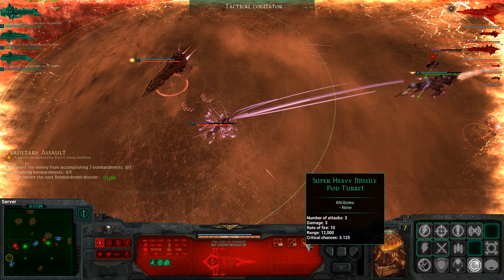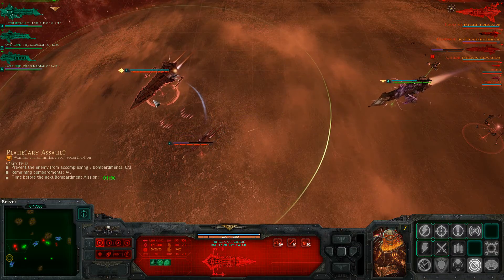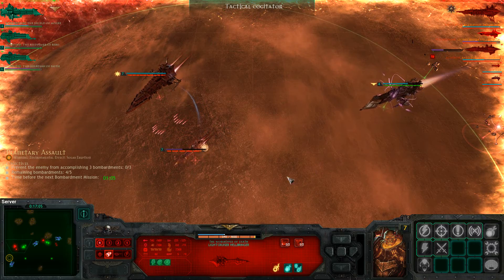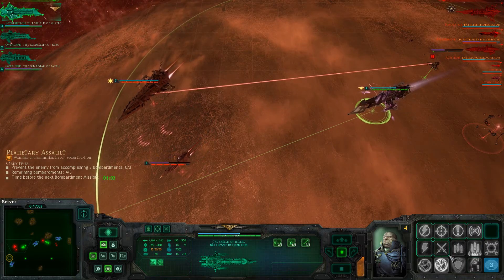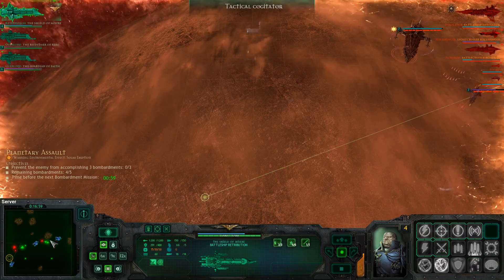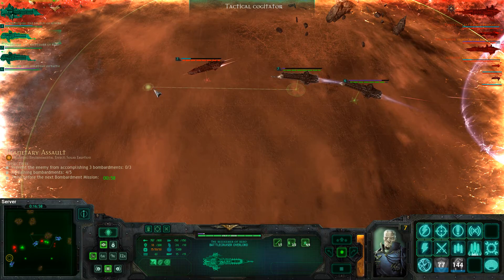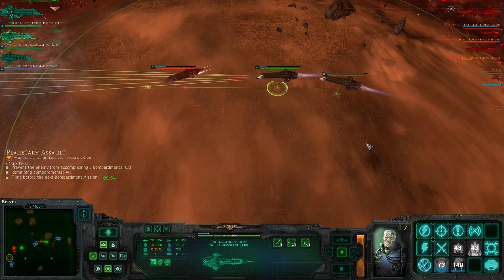A battleship — the Desolator Battleship. Alright then. That is quite the ship. Our goal, of course, will be to target any engines we can. I would like to torp your face.